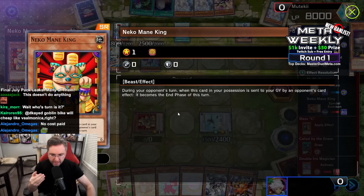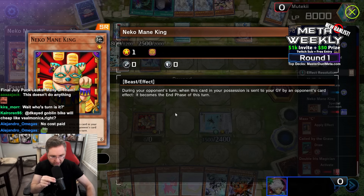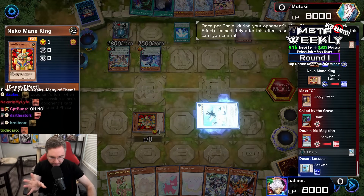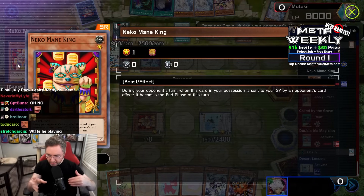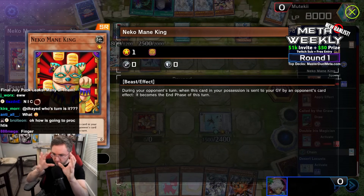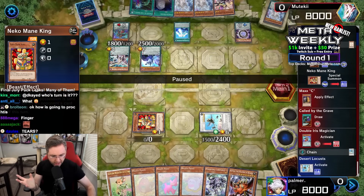Niko Main King, summon from the deck. During your opponent's turn when this card in your possession is sent to the graveyard by an opponent's card effect — not by battle — it becomes the end phase of the turn. How would they send it to the graveyard by card effect by accident?